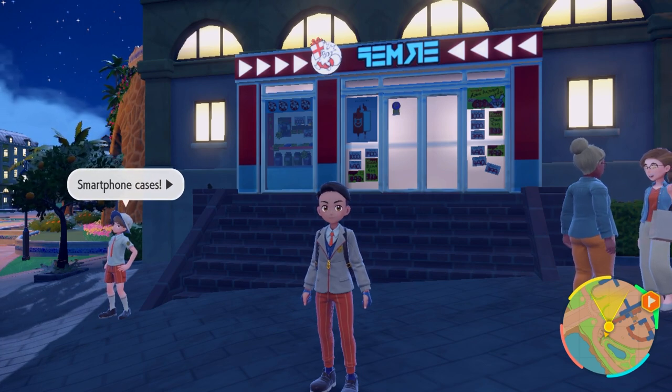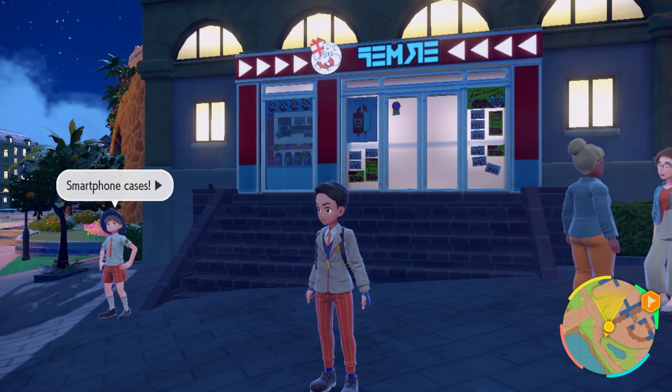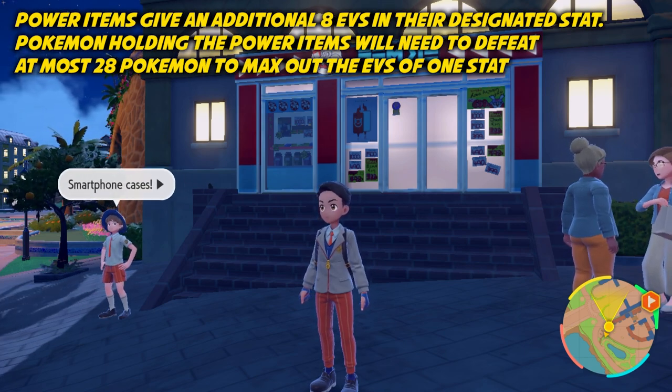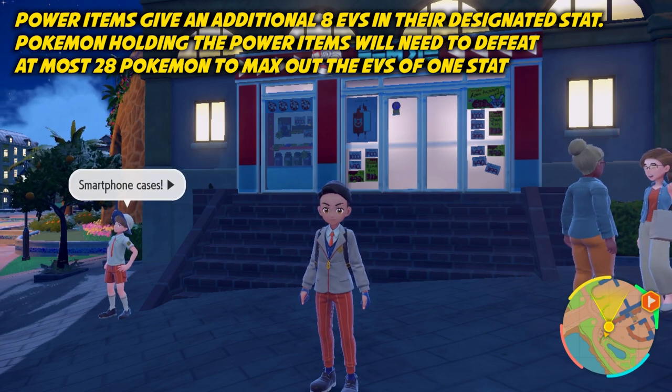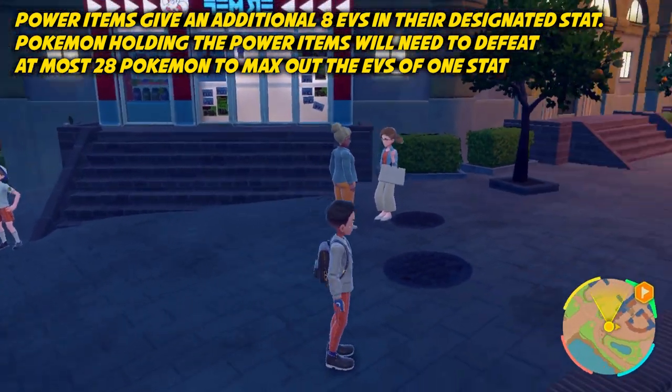So those are the power items and you're going to need those. If a Pokemon is holding one of those items, they will get an additional 8 EVs in the stat that the item is for each time they defeat a Pokemon in battle — not in auto battle. So make sure you pick up the power items that you need.